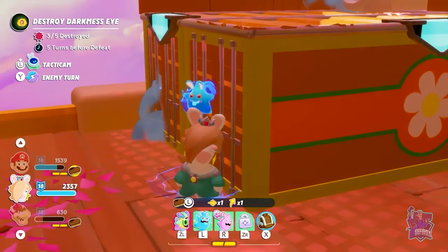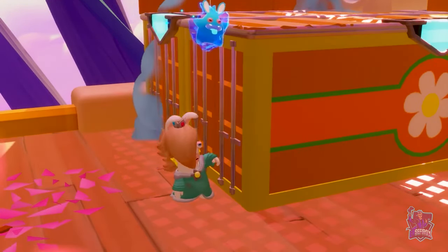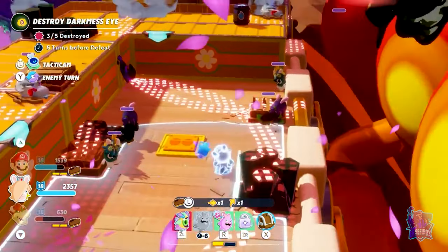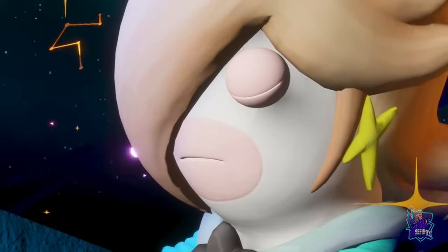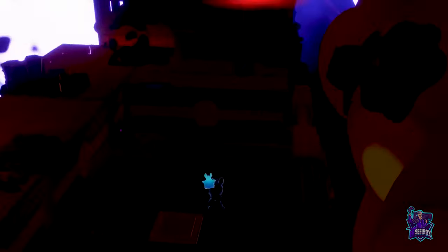Brute force won't make it here. It's time for a stealthy move with Rabbit Rosalina. Her spark, Aethering, can turn her invisible, allowing her to approach the lone wolves safely. Now that we are close to them, we can use her signature technique and neutralize them momentarily.